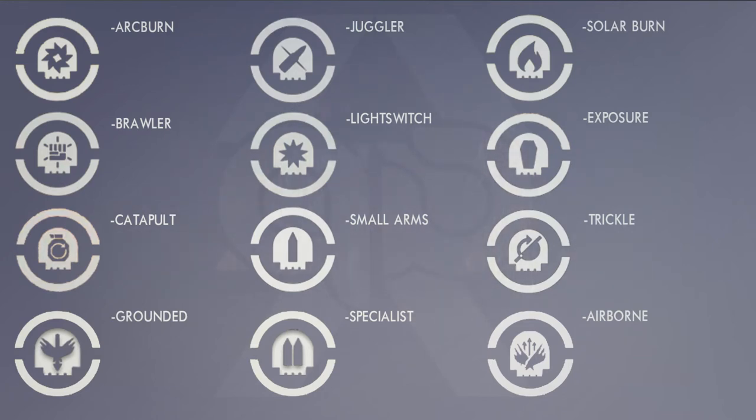Then we have Specialist — as you can guess, this is going to be increased damage to your secondary weapon, so your shotgun, sniper, or fusion rifle. We also have Solar Burn, which is obviously increased solar damage.